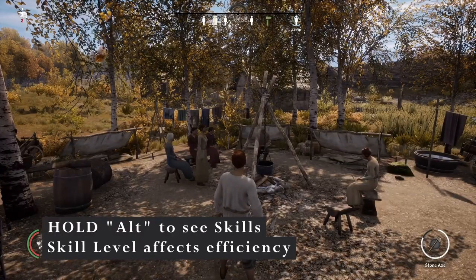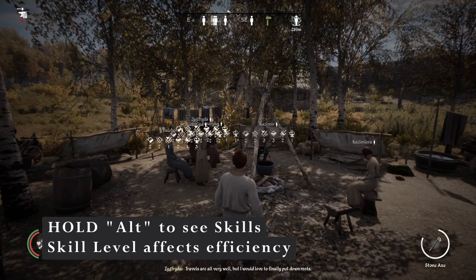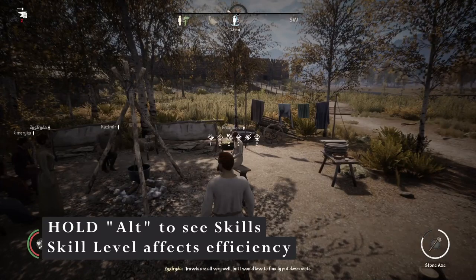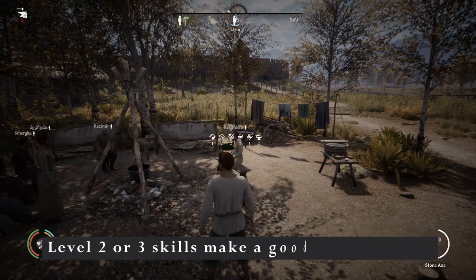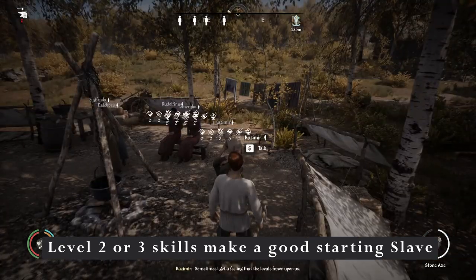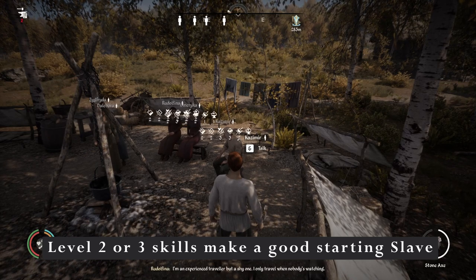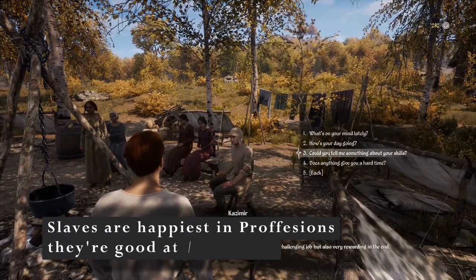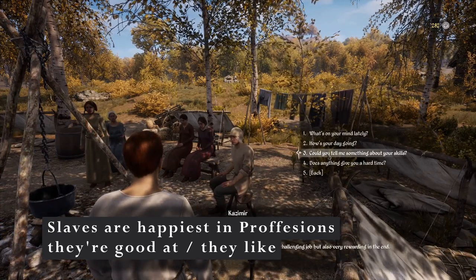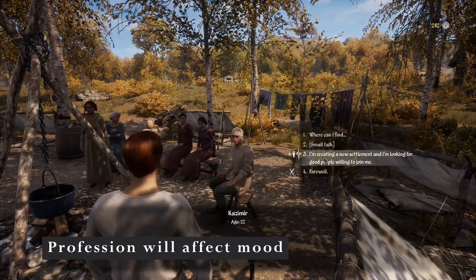When recruiting a villager, if you hold down Alt, you'll be able to see their skills. It looks like this one on the right has very low skills, so we're gonna ignore her. Azimere seems like a good fella — let's go talk to him. It sounds like he likes farming. Some villagers like particular jobs, but we don't care what he likes. We just want him to join our village.